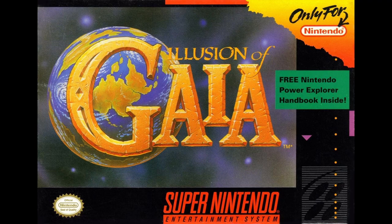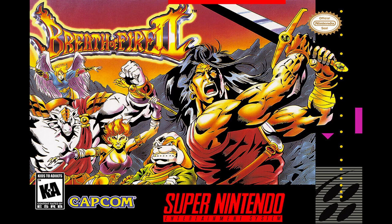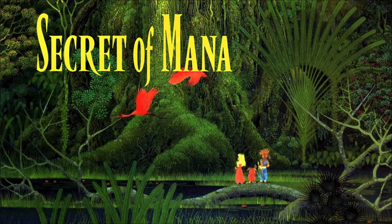Illusion of Gaia's blend of action and RPG elements, combined with a unique story, takes players on a memorable journey filled with mysteries. The game follows Will, a young boy with a mysterious power, as he embarks on a quest to save the world and uncover his true destiny. Breath of Fire 2, a solid classic with a compelling story, showcases the evolution of Ryu and his quest to save his world. Players will uncover dark secrets, forge alliances, and experience a narrative that grows progressively darker as the game unfolds. Secret of Mana, famous for its real-time combat and cooperative gameplay, remains a fan favourite with its beautiful world and memorable music. The story centres around a hero who must restore the power of Mana to prevent an impending apocalypse.